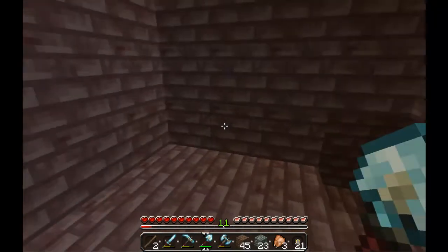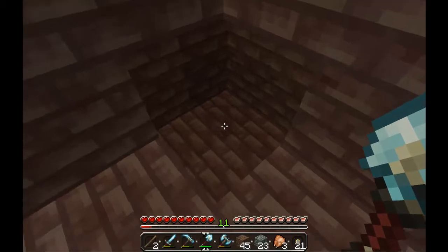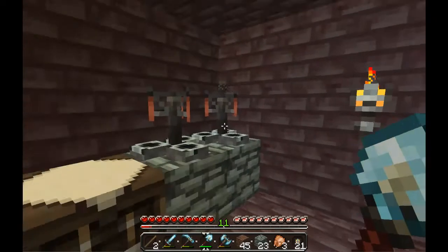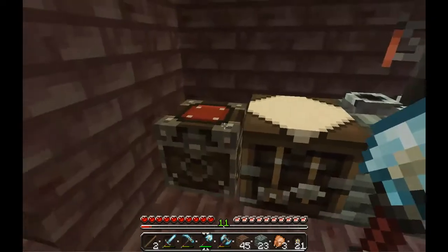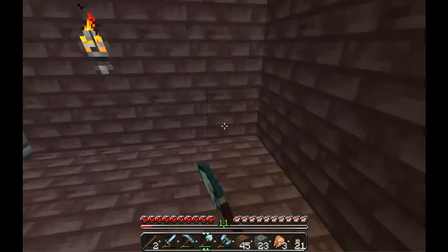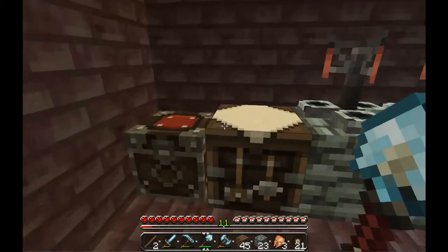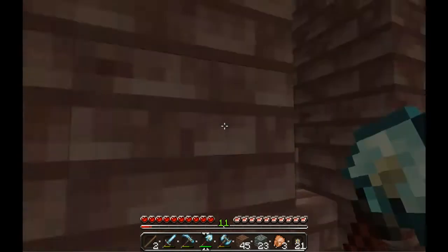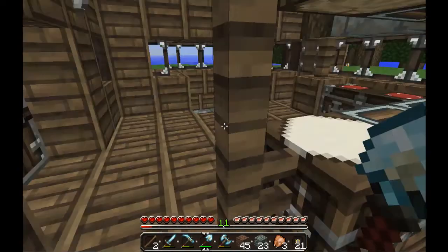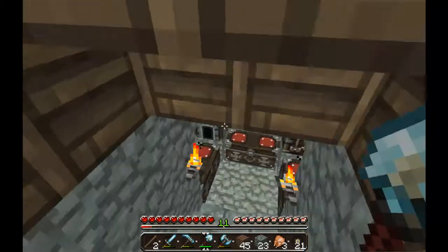Down here is my potion room. I need to put some infinite water down there. I'll have my enchantment table around here with some bookshelves around it as soon as I get enough bookshelves, because they're kind of difficult to make.